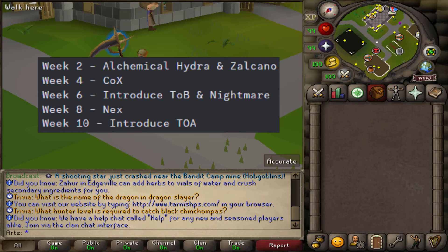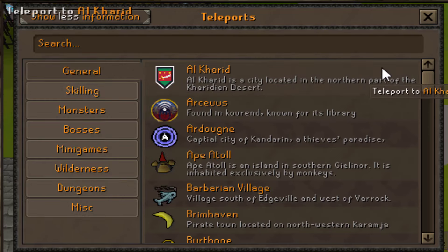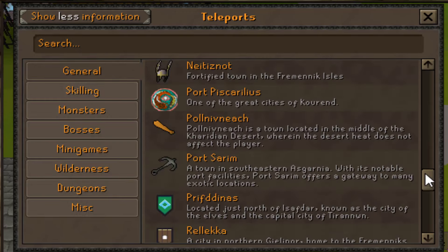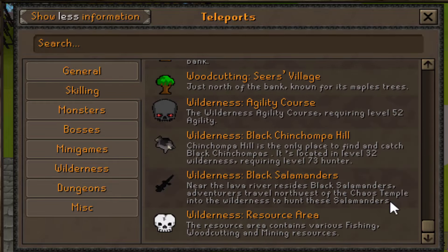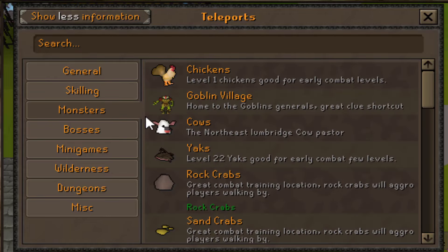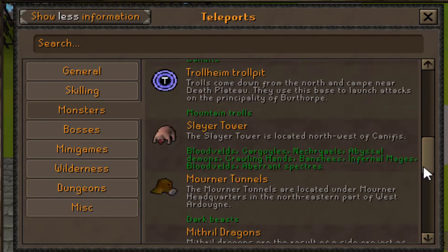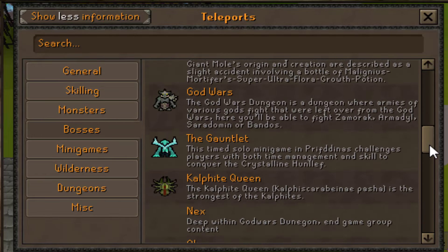The first thing I noticed immediately was the teleporter — they have all working teleports with plenty of options. Under general you've got all your skilling teleports, and they actually put the icon next to each one which makes navigation really easy. There's also a search option, which is convenient.